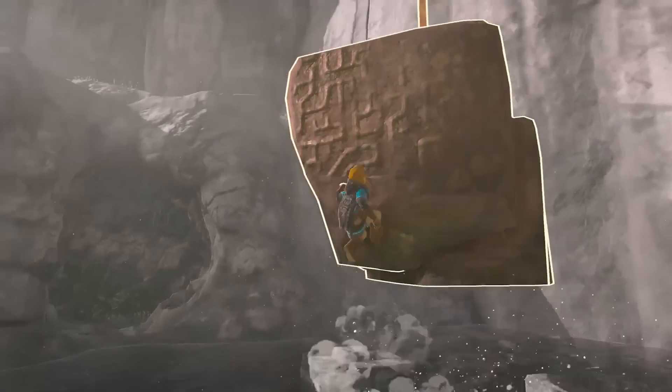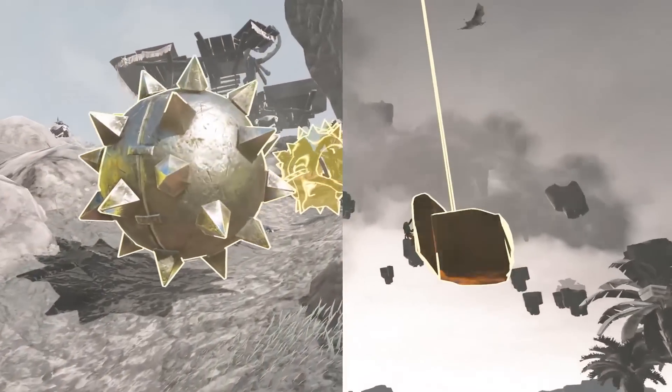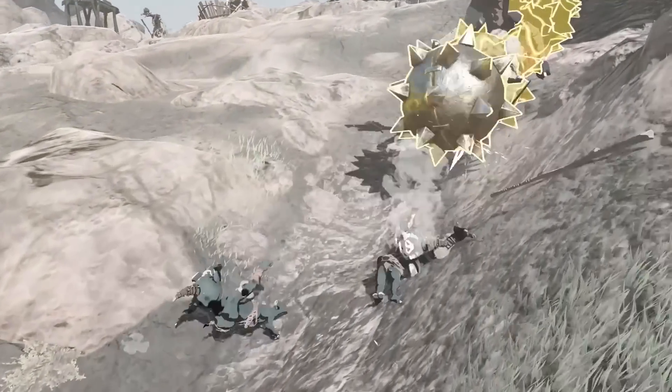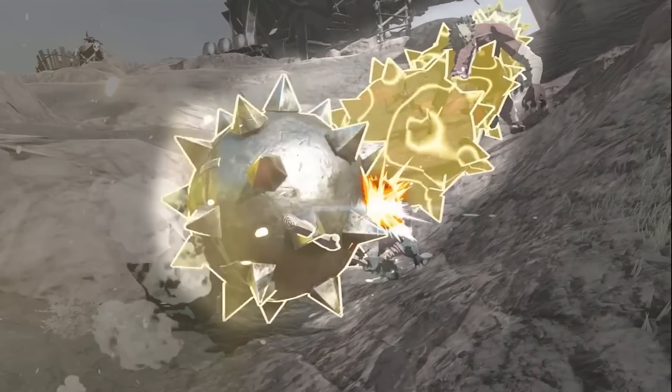In order for this to work mechanically, all reversible objects would have to have some sort of movement history recorded in them, which acts as a path backwards in time that the object can travel. For most objects, such as this spiky boulder, it will have a dynamic writing history, meaning that all movement for these objects will always be recorded in case the player decides to reverse time on them.